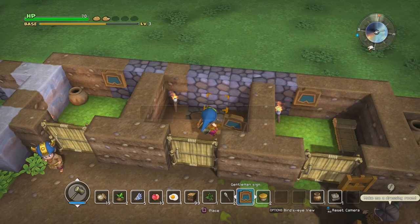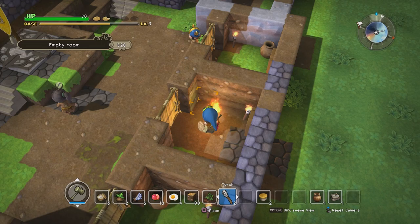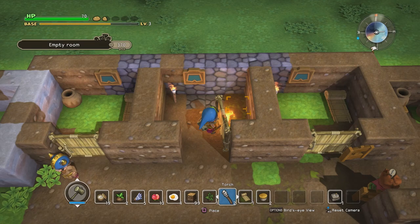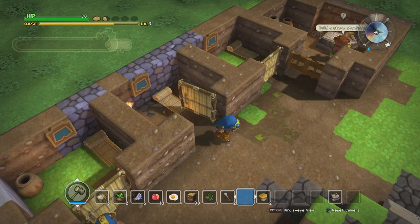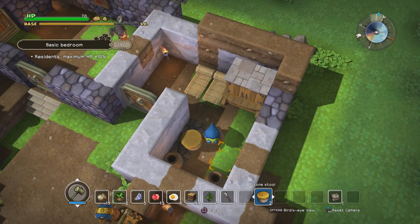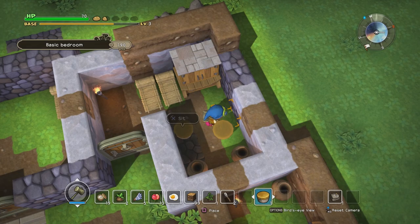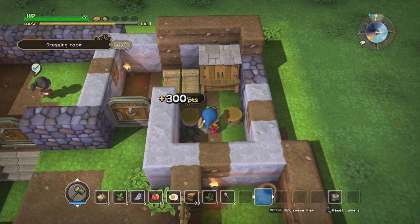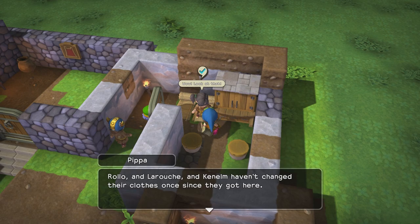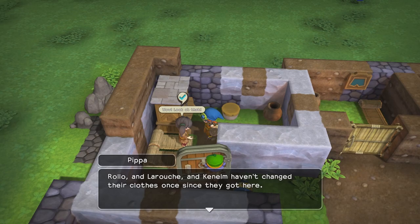Let me finish LaRouche's room first before we complete this quest. I need to make one more bed here. There we go. And then this is LaRouche's room. I need one more plaque eventually for my own room, but for now my citizens come first. Let's hit that and put it here. Basic bedroom is now a dressing room, and Pippa is so excited — everyone's coming to see.